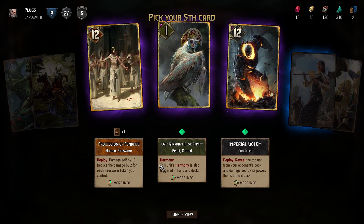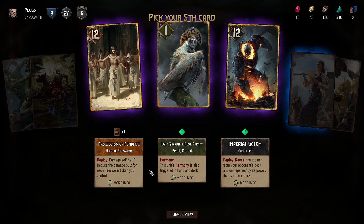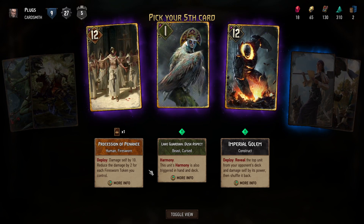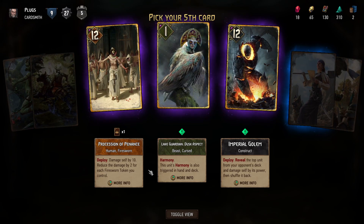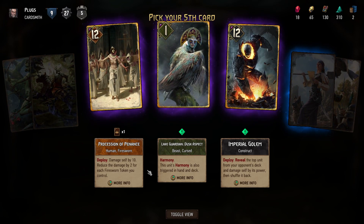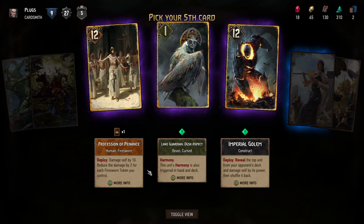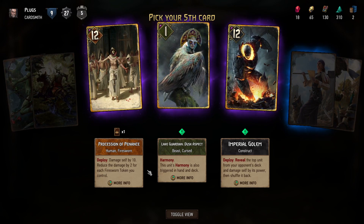Our epic pick: Lake Guardian. This unit's Harmony is also triggered in hand and deck. If you have nine coins, Fee can be used. When you play it you would have Horde, so the Horde would activate immediately.